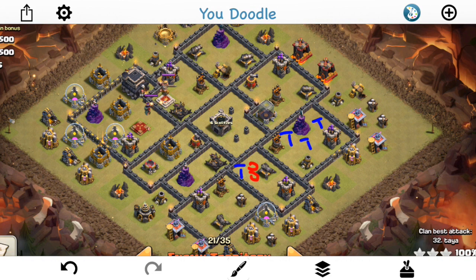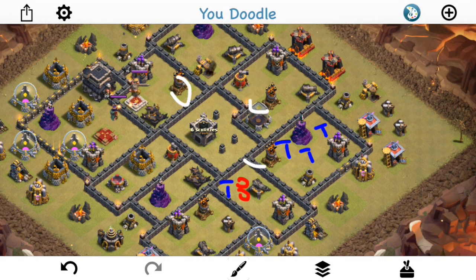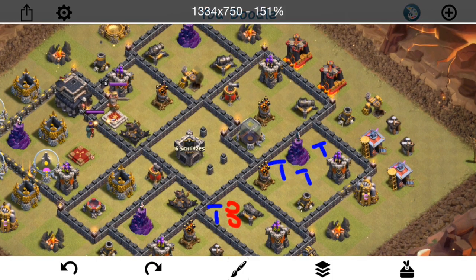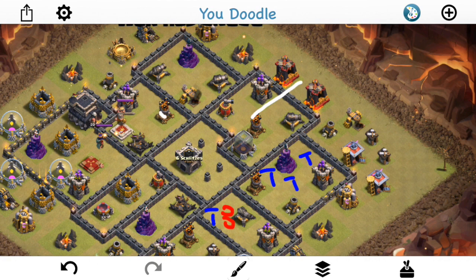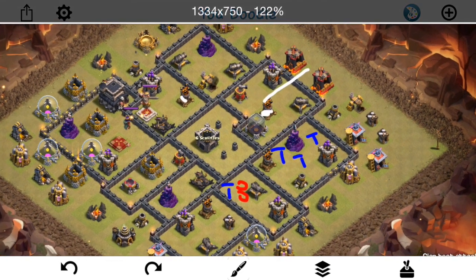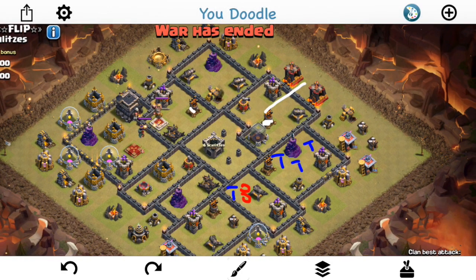The main problem with this base is these 3 air defenses. You have one there, one there, and one there. They can all be taken out by a Queen Walk. If someone walks the Queen into this compartment, she has access to all three. Plus she can get great value - she can probably take out most of these Teslas, the Wizard Tower, another Sweeper. So the Queen can get great value coming in there. You can either do drags or La Loon on the backside. That's actually what most attackers did on this base, except for the first one.